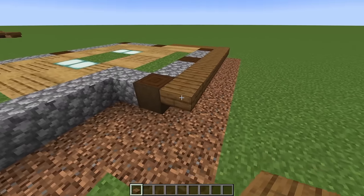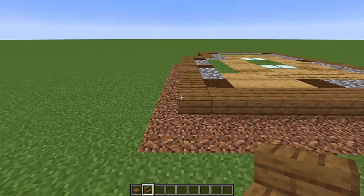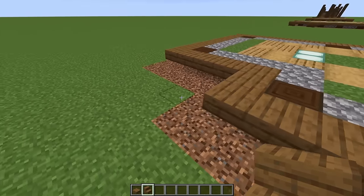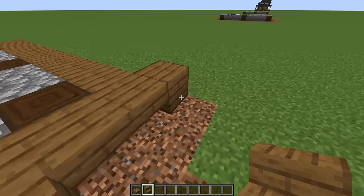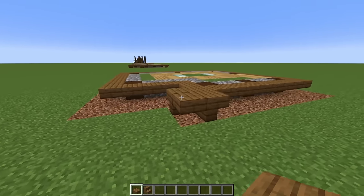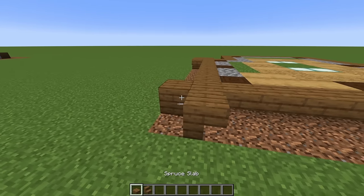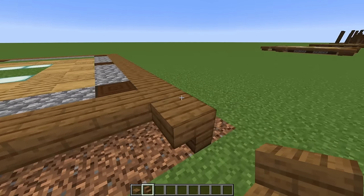Now what I build in this corner I want you to build in all five corners — yes, we do have five corners because there's another corner right here. What we're going to do is look toward the corner and place an upside down spruce stair, then do the same looking in the other direction with a slab in the middle. I'll do it one more time: look toward the corner, place an upside down spruce stair, and place a slab in the middle. Do that for all five corners.